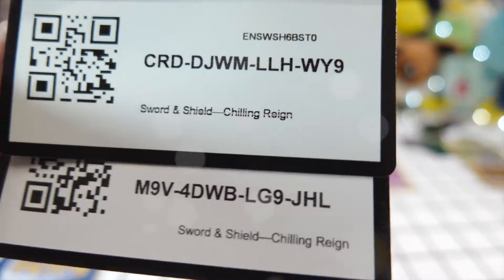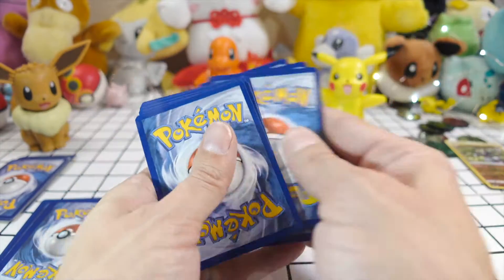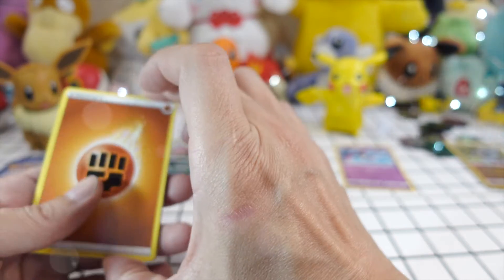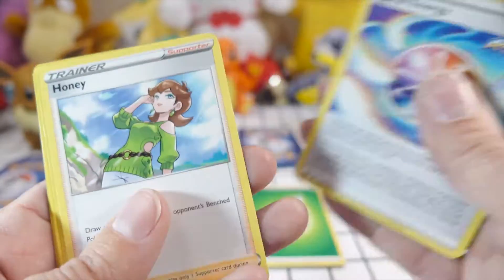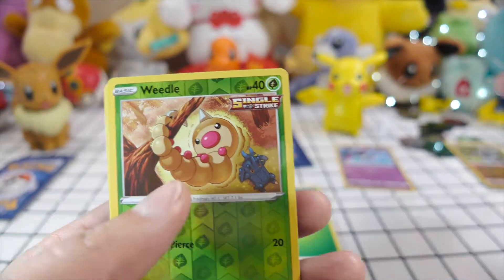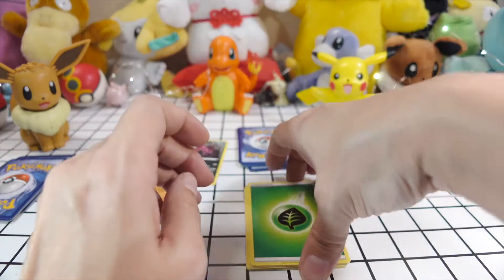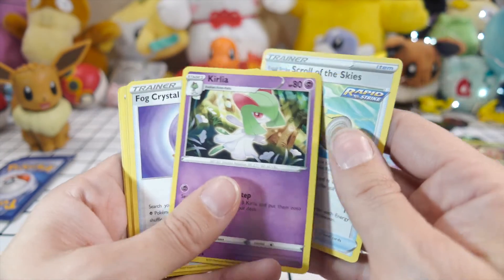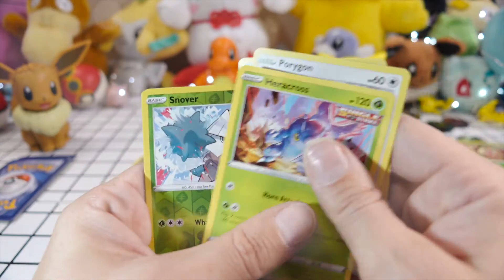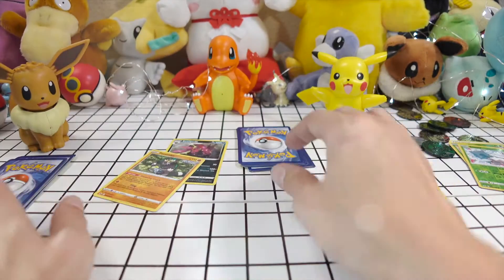Let's give you all the code cards right now. One, two, three, four — and it is Grass energy against one, two, three, four — Fighting energy. We've got Snorunt, Bounsweet, an Inkay — hey, I've got your cousin over there — a Diglett, a reverse foil Weedle, and the same one we just got: a reverse foil Posinon. Let's go with our Grass energy. We got Curly, Fog Crystal, Drilbur, Warp Out, Galarian, a Heracross, our reverse foil, and a Spiritomb, which I also already have.